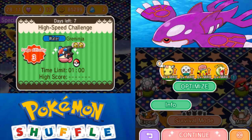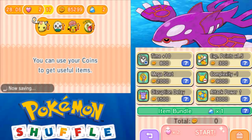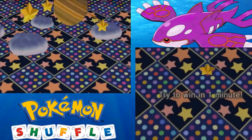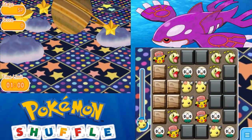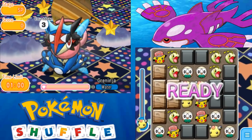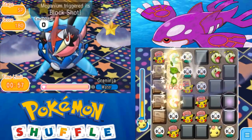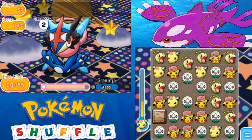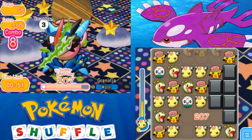And then we have Ash Greninja. I farmed this back when it originally got Unity Power, so I've had a maxed out Unity Power for a while, but this is another good option for you. All of these Pokémon this week are actually good, so that's good and bad — you kind of do have to pick which ones you want to farm, since you're never going to have enough time to farm all of them.